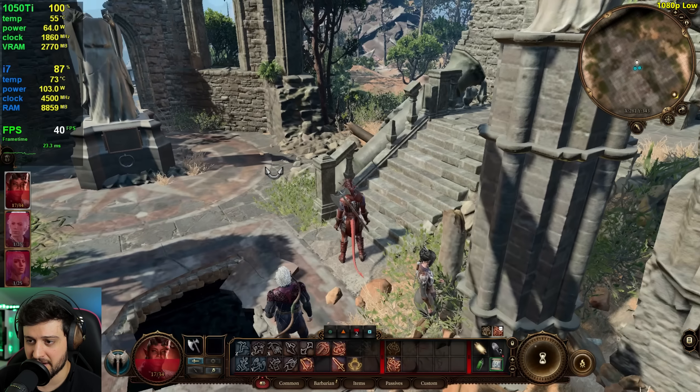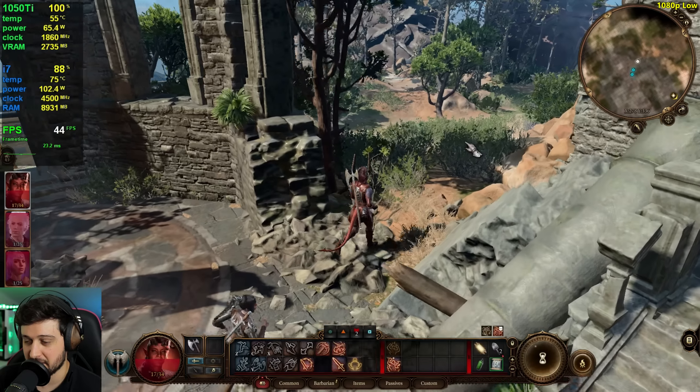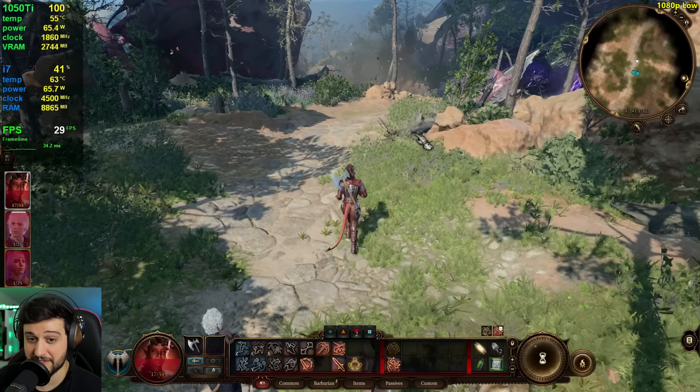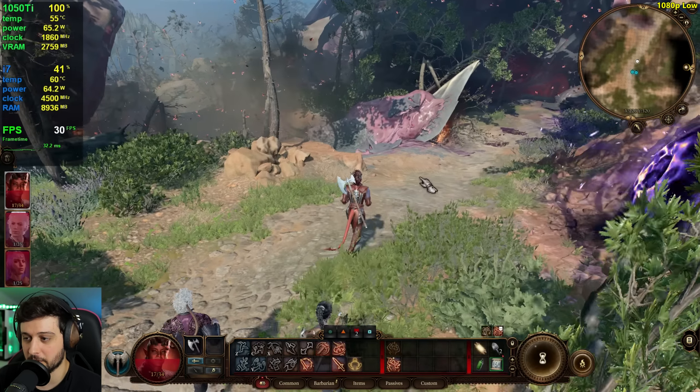Let's resume gameplay. I'm not in the most intensive area of the game, but we're already seeing FPS dropping from 30 — down to 29. How does it default to ultra? That's so weird.